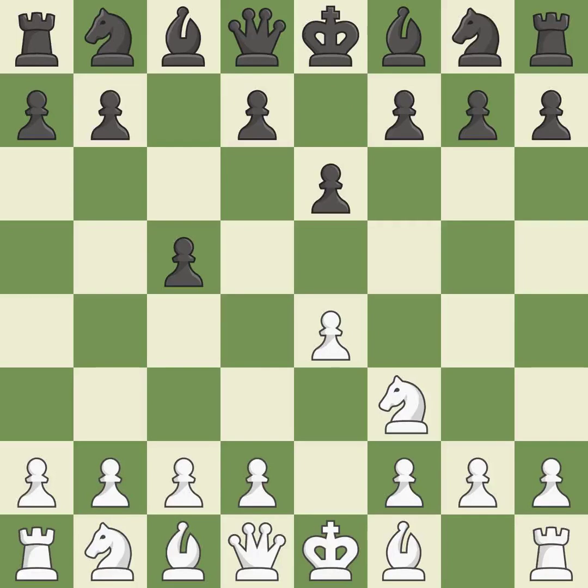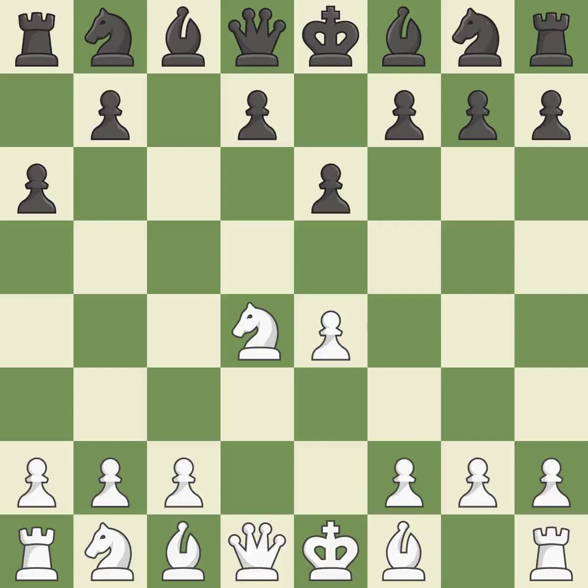The dark-squared bishop has a fresh opening created by e6, and the queen has a new diagonal created by e6. D4 offers to trade the more important central d4 pawn for the c5 pawn in exchange for more control of the center and quick development. Cxd4 gives black two central pawns versus one central pawn for white. Nxd4 recaptures the pawn and activates the knight in return for having one central pawn versus black's two central pawns.